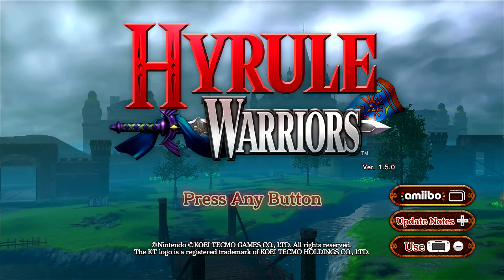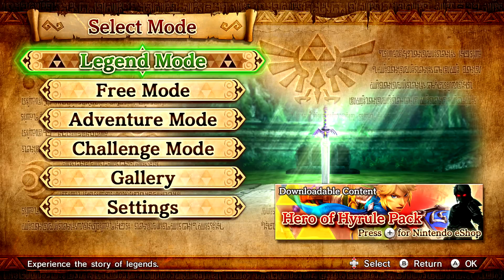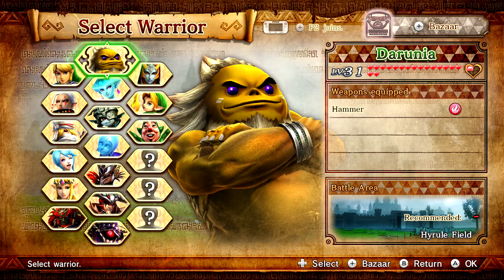Hey guys and welcome back to Hyrule Warriors. I'm Zelda Master and it is finally here — the new Majora's Mask DLC pack is available. So now we can play as Young Link, Tingle, and three DLC costumes. For this video I'm going to be showing off Young Link first because that is the character I'm most excited to play as, and there's a reason for that.